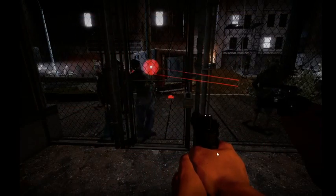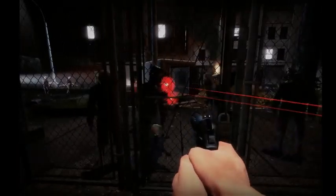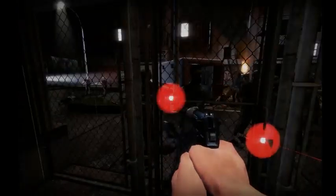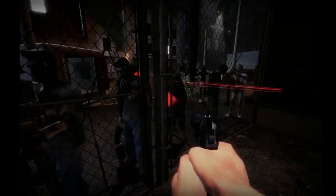Back at the zombie cage. Over here we can examine the zombies up close without any danger whatsoever. It is a very good learning tool for figuring out what works best against the undead.